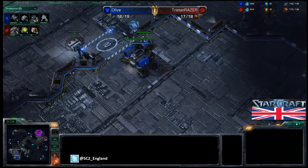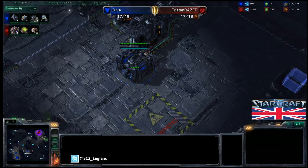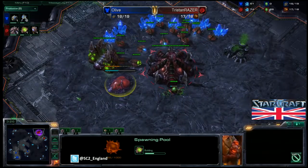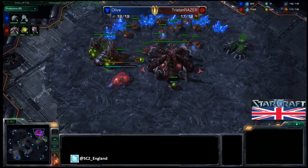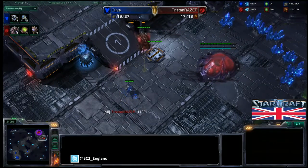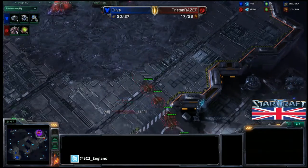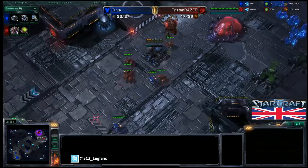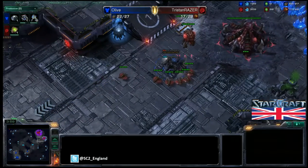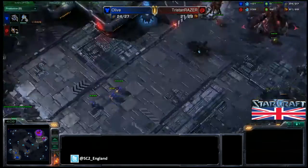Two barracks will mean a lot of marines coming out very quickly. The pool is only about a third of the way done for Tristan, so Zerglings aren't going to be out for a long time. The SCV is going to come in and scout the base, getting spotted by that Overlord. The bunker is on its way and straight away Tristan is pulling a lot of drones. But there are already some marines on the way for Olive — a second SCV coming in as well. The bunker goes down but will get cancelled, just delaying things a little, and eight Zerglings are coming out now.